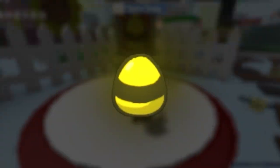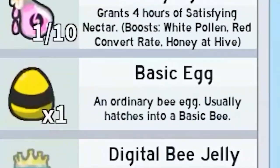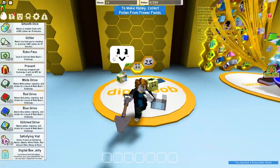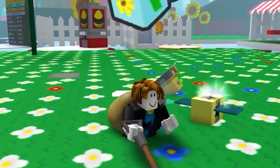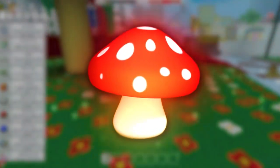We have a thousand honey, so we can buy our first basic egg. We now have three bees out of 25. Why do we have to get a brave bee? I just wanted a mythic — it's that easy. Let's try and use a smooth dice. We got mushroom and blue flower — we're going to grind in mushroom for a bit.